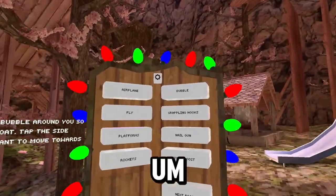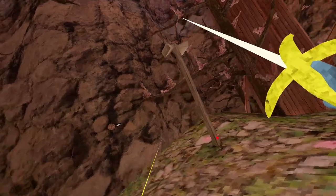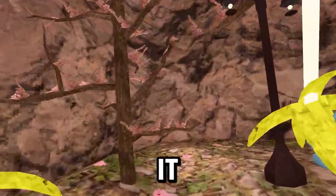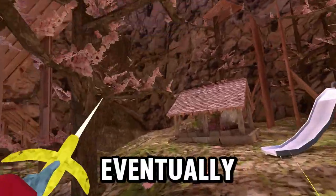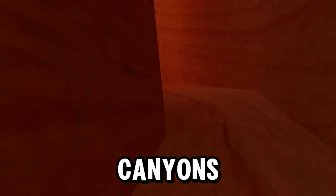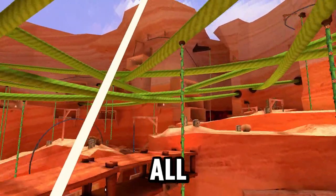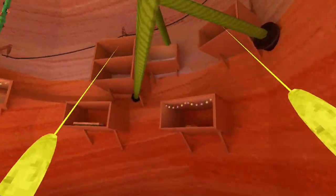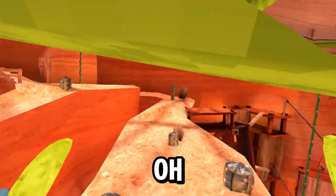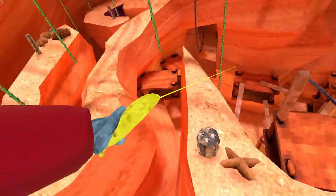Next we have Grappling Hooks - you can become spider monkey and swing around trees, which has to be one of my favorite mods on here. If you do it fast enough you can go extremely fast, and eventually you'll be able to do it one-handed. The best map for it is probably Canyons because it doesn't stick to anything else. Try not to hit anything though because it gets quite annoying. You can swing around like spider monkey.